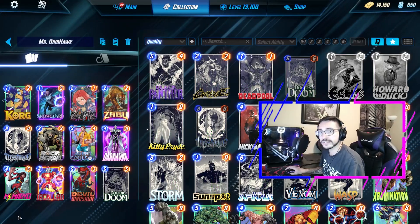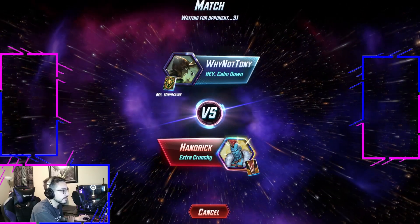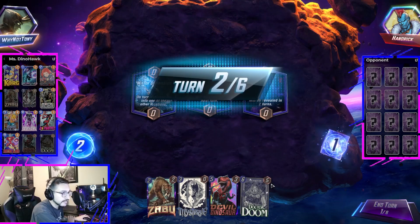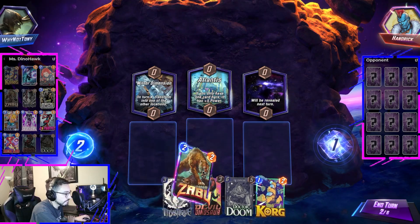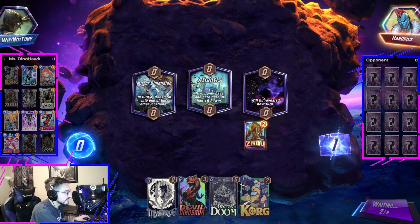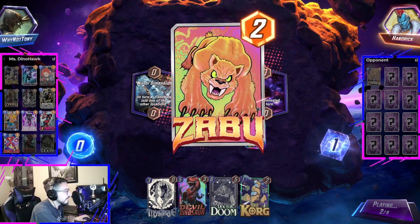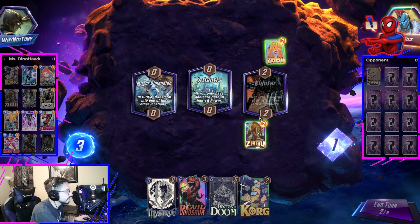We'll take it onto ladder and see how it does, because I recently just got the Loki Avatar for the Loki variant. Alright, we got Handric — Extra Crunchy. Not a bad hand. Anything we draw at this point is solid because we'll have Zabu down. I'm going to play Zabu into the Unrevealed. The only thing I wouldn't like is Isle of Silence or Murder World. Anything else is fine as long as Zabu stays alive. And then if it's a location we can't play into, we already have a card there for Miss Marvel and Iron Lad.